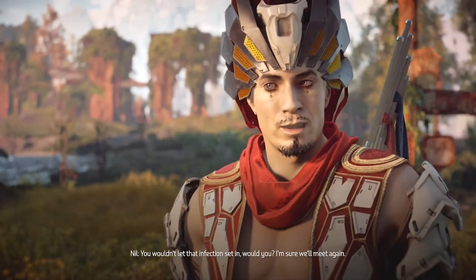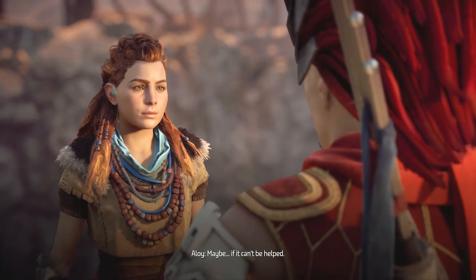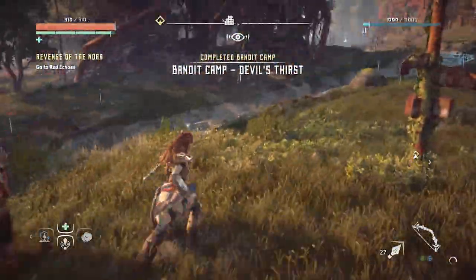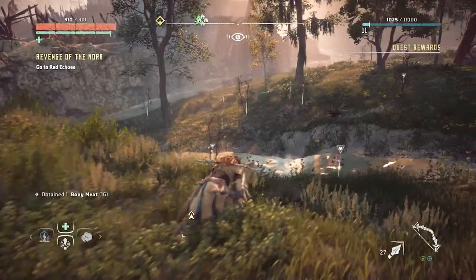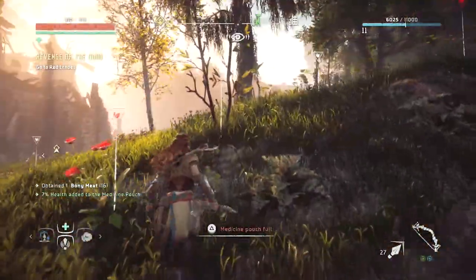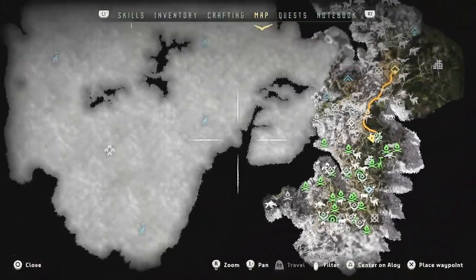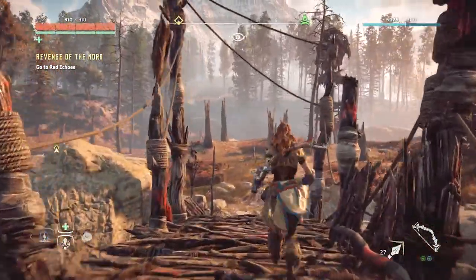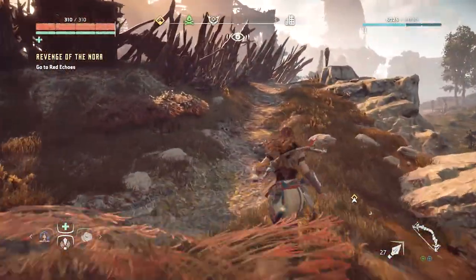There's a whole big sub-quest dealing with Nil down the line. I don't think you can pass by a bandit camp that he clears out on his own — that would have been a neat idea, finding a camp already liberated by this guy in a red headdress. Anyway, I think that's going to have to be it for this episode — next time we'll be going into a cauldron. Let me check the merchant up here and see if they have anything worthwhile.